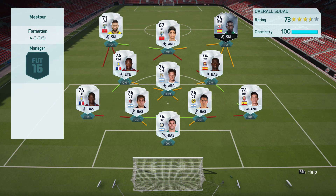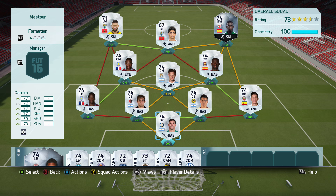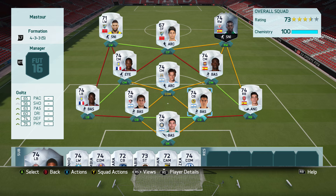This is the team I decided to go with — it is in the false nine formation. In goal we have Carrizo, the goalkeeper from Inter, a very solid silver goalkeeper with some really nice stats. Then as the first center back we have Kahneman from Atlas, I think from the Mexican League — looks pretty awesome. Alongside him we have Goltz, also placed in the same league, so he gets that strong link.